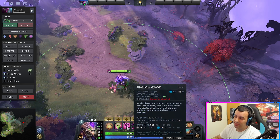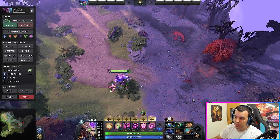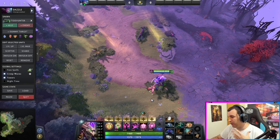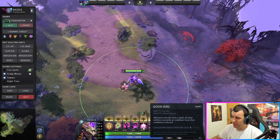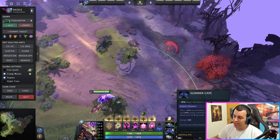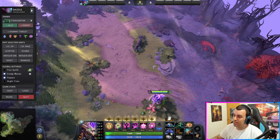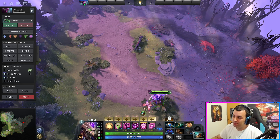Dazzle just makes the enemy team waste so much time, so many resources, and so many crowd control spells — stuns, hexes, slows — especially if they're all cast on your carry. They're gonna have to invest so much more to keep that carry in place, keep hitting him, keep him rooted until Shallow Grave expires. That's the only way they can kill him: keep investing for the full five seconds, or he's just gonna get away. A great way to make them pay all that extra cost — that's just Dazzle.